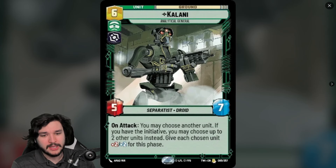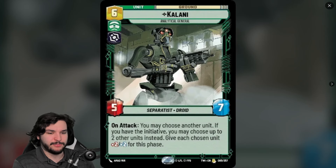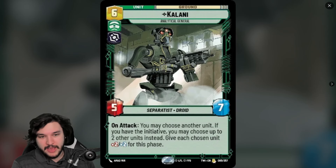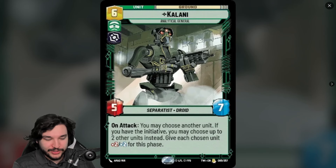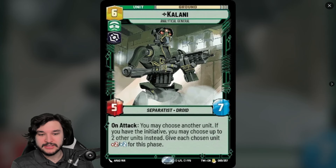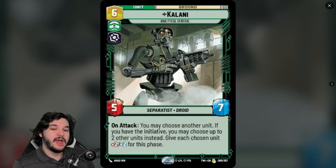It most likely kills something or deals major damage when it lands — same stat line as Darth Vader. If you have the initiative, you give two units +2/+2. With Battle Droid tokens those units get a meaningful pump. If your leader is already flipped, you give your leader and another unit +2/+2 each — that's a really big swing. I think this is a potentially powerful ECL option and a great finisher.